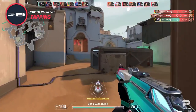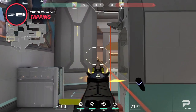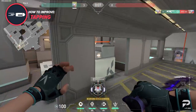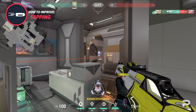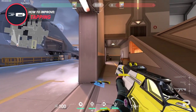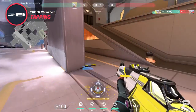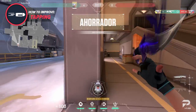The closest thing in Valorant is to play deathmatch with only the Sheriff or the Guardian. A large part of mastering tapping is jumping the mental hurdles of hesitating on your shots, so getting comfortable with one-tapping people in a live situation is much more helpful than static bots. However, if you think that your mechanical aim is what holds you back, you can always head into the range or use Aim Lab or Kovacs, as both have plenty of scenarios to hone in on precision.